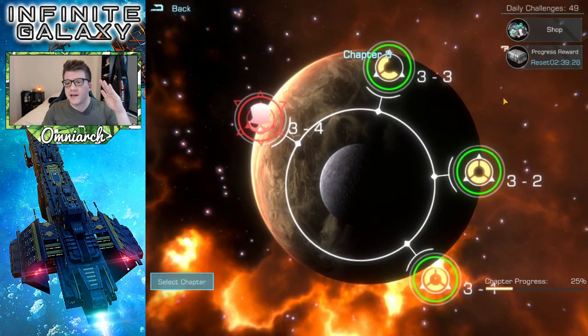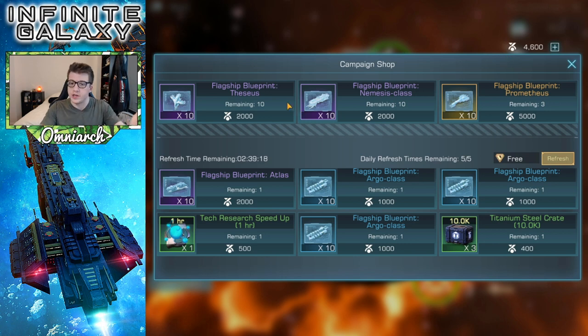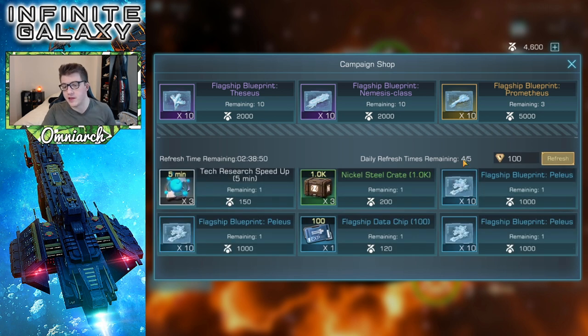Another reason you want to progress here is because every single day you're going to get your reset of your rewards, and this is going to give you some currency that you can spend in the campaign shop. Here you can see that you can purchase some blueprints for your flagship. I only have 4,600 of this campaign currency, so I'm saving it for now, but you can see you can get up to 10 blueprints. I don't know exactly when this resets — if it's every day or a week — but these are the ones that are up permanently, and then these are the ones that refresh every single day. You also get a free refresh chance here.